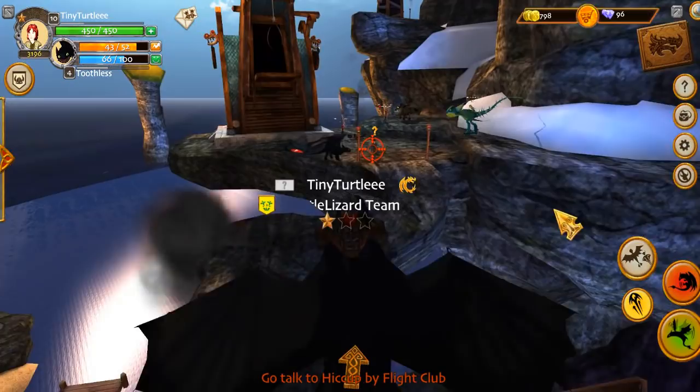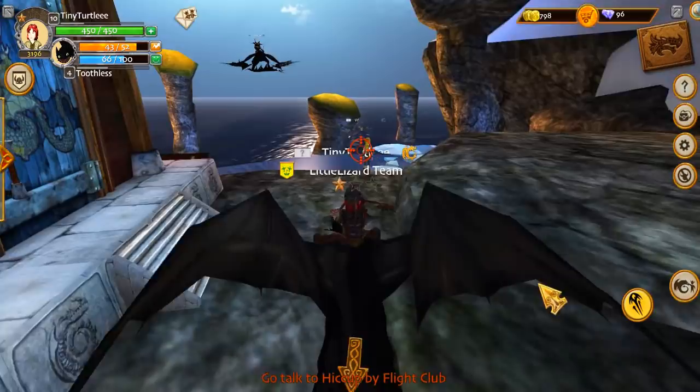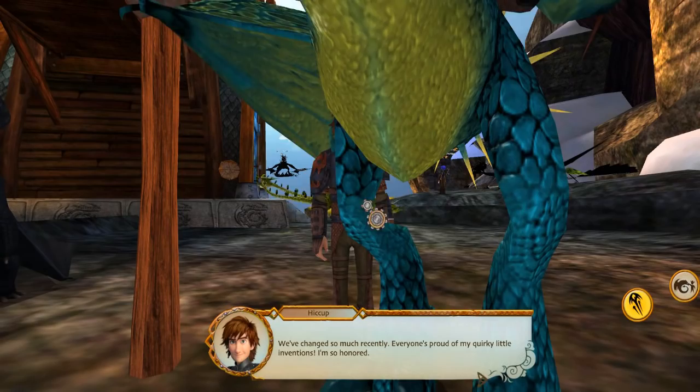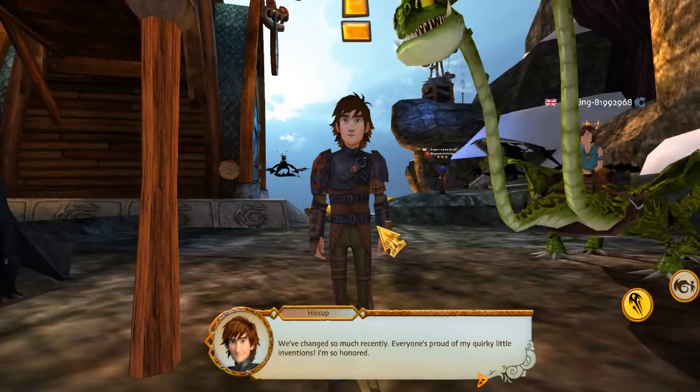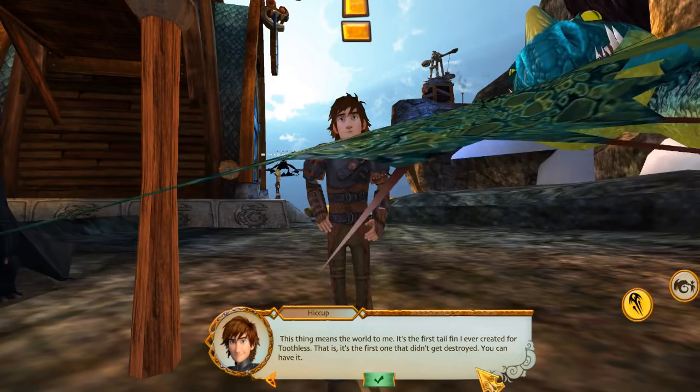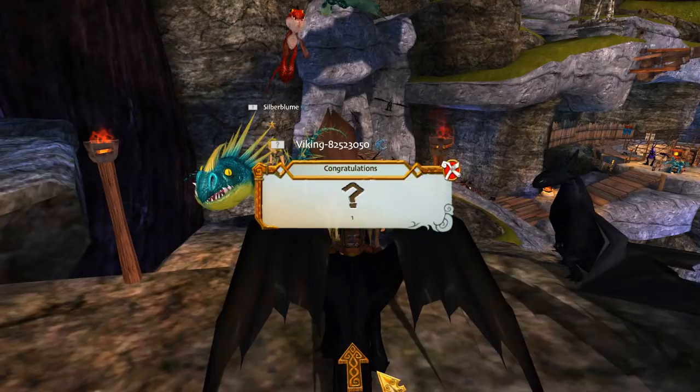Where is he? Oh he's underneath this dragon, I can't see him! We've changed so much recently, everybody's proud of my quirky little inventions, I'm so honored. This thing means the world to me — it's the first tail fin I ever created for Toothless, the first one that didn't get destroyed. Of course you can have it! Sweet, I love when he says that, it's so funny.